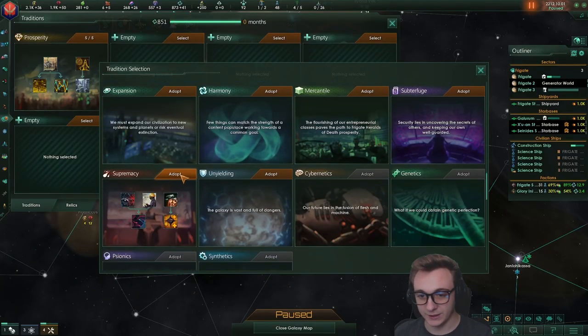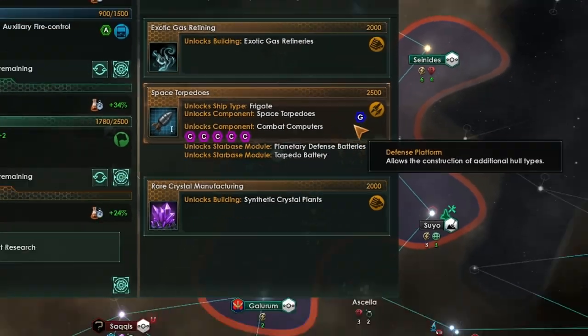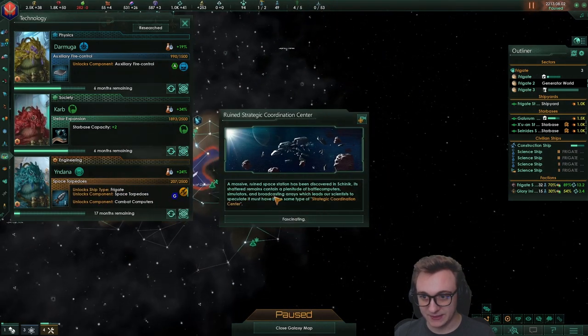We literally can't even declare war on anyone yet. Next, we're obviously going to go supremacy — must prepare for war now. What is going on here? But we do need torpedoes for the picket, as the picket's mainly a missile ship slot.